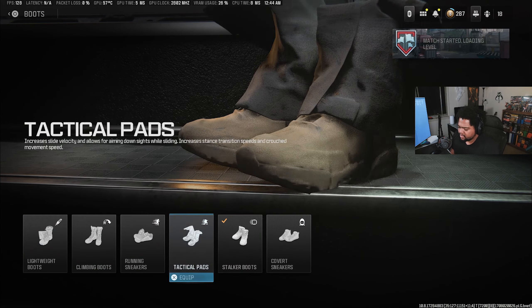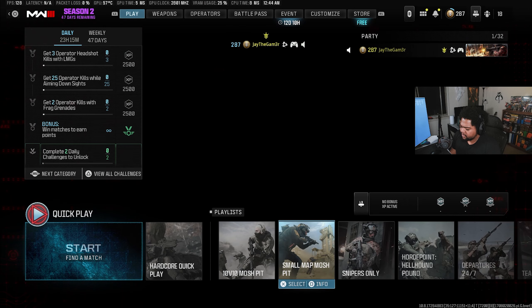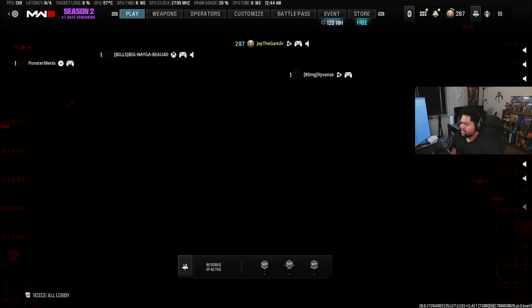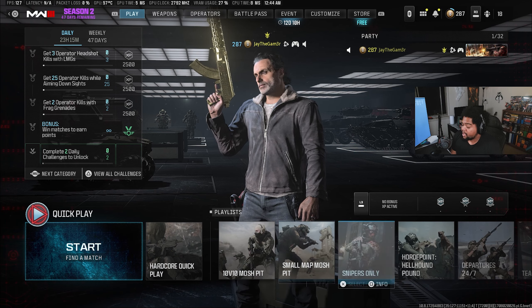I think we're going to need to build a really fast class for this. We'll put on lightweight and the ninja perk with the vest. I don't want to play on Meat though — I want to play on Shipment or Stash House. We've also got a snipers-only playlist, a horror point hellhound variant, and Departure 24/7.